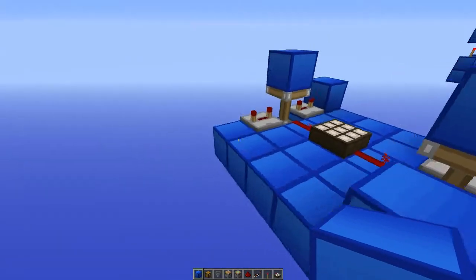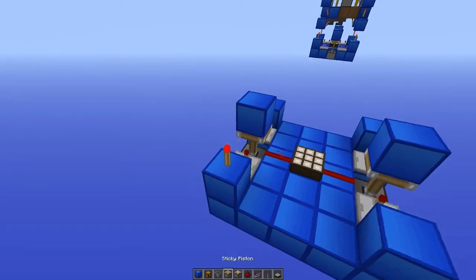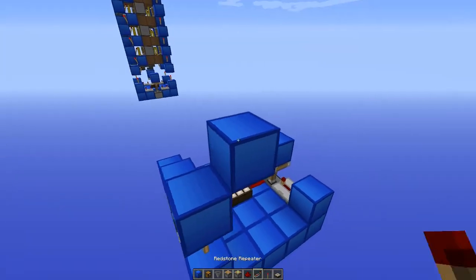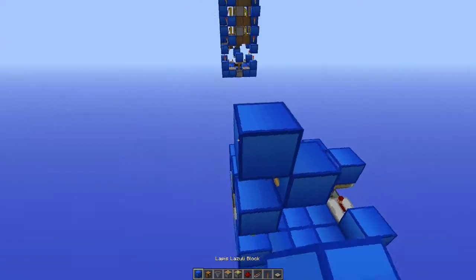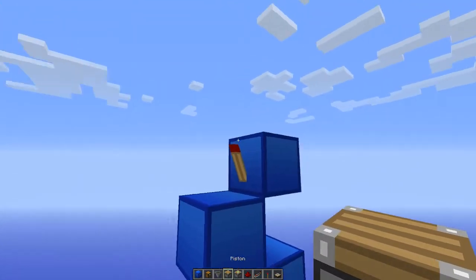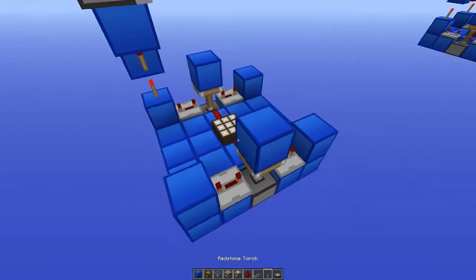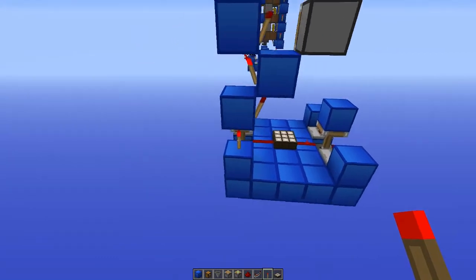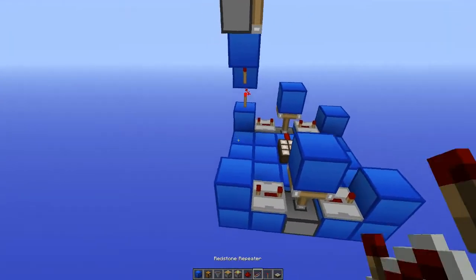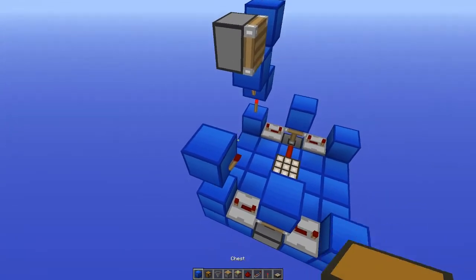Next we will place blocks on these four corners. And now we can make the torch tower. So first place a torch there, block on top of it, torch here, block on top of that, torch here and continue with the pattern. This torch is the one that controls the piston, so we can add the piston there. Then we need to do the other four corners, and you need to alternate this pattern. So this tower will go in this pattern, and this one will go in the same fashion — here, and so on and so on.